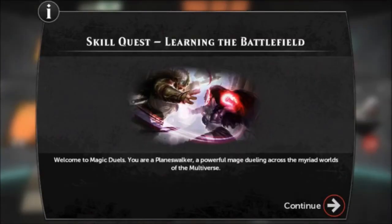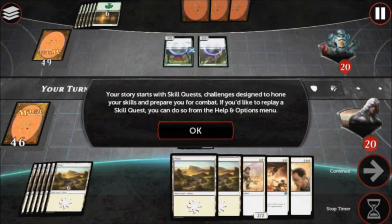Welcome to Magic Duels! You are a Planeswalker, a powerful mage dueling across the myriad worlds of the multiverse. Your story starts with these skill quests, challenges designed to hone your skills and prepare you for combat. If you'd like to replay a skill quest, you can do so from the Help & Options menu.